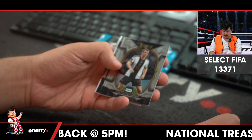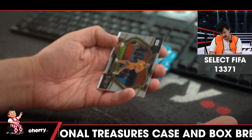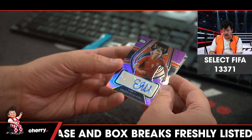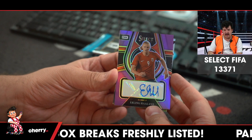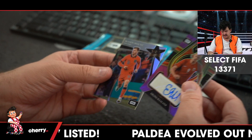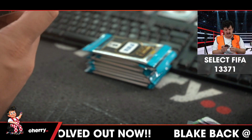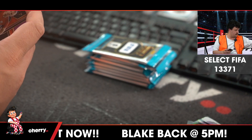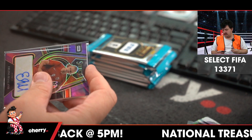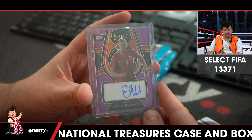Germany, Lukas Klostermann — I can't remember if we've already had Germany or not. France, Randall Kolar-Mawani. For the Netherlands, VVD, to 49. Norway — Erling Haaland! Oh boy. Mason Mount for England. That is a huge start. That is a big boy.